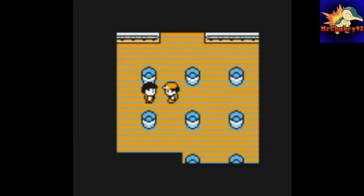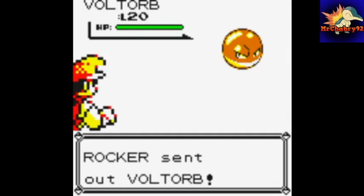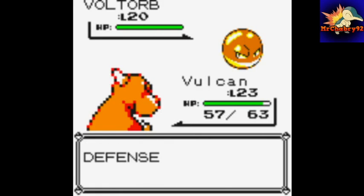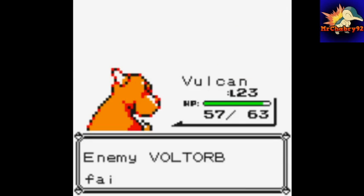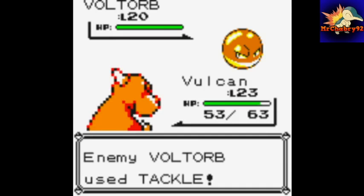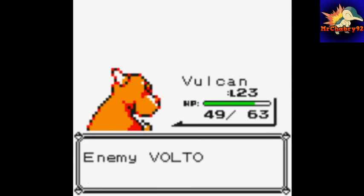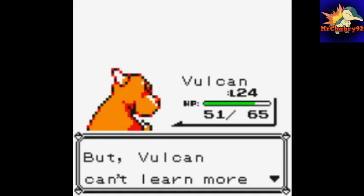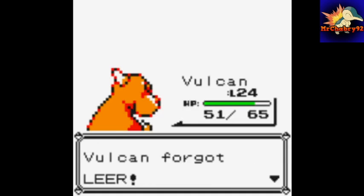We'll battle this Rocker. We'll just keep digging into all of these Voltorbs. Vulcan has grown to level 24 and is trying to learn Rage. We can get rid of Leer, I guess — probably won't be using Rage.